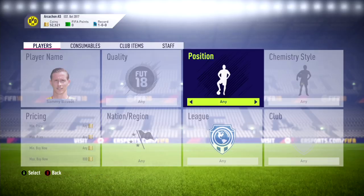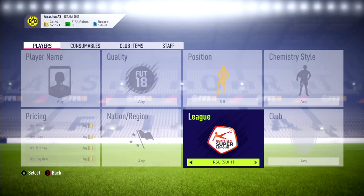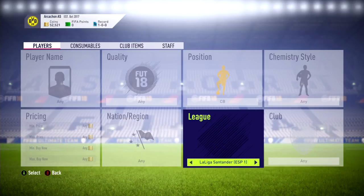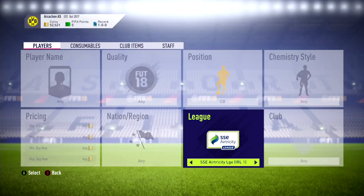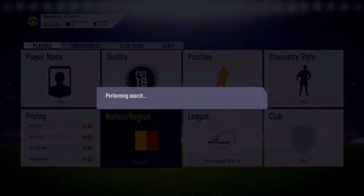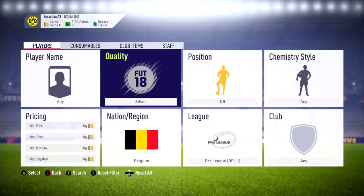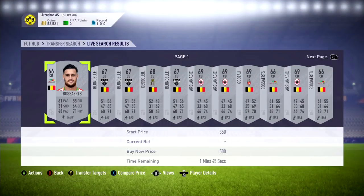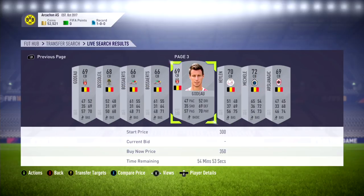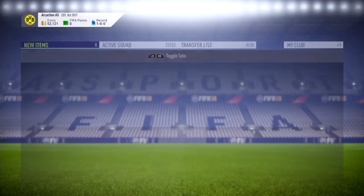Now we have to go back to our center back — as you saw the first time he was price fixed at pretty much 8k. So I went and found an alternative. It's actually gonna be Michelle, M-E-C-H-E-L-E. I'm going to put it on Belgium pro league and filter to silver to expand options. The reason I didn't pick any of the other players is because you need a certain team rating — one of those other 60s just isn't gonna cut it. So I went ahead and bought Michelle there, 72, for 600 coins.